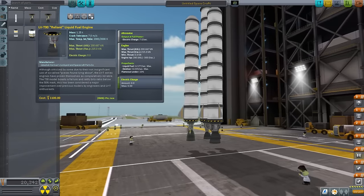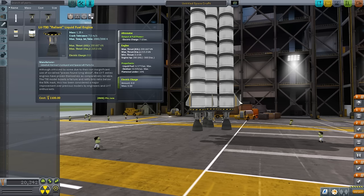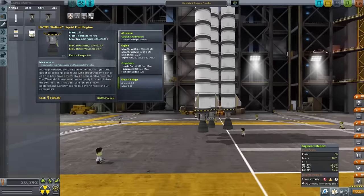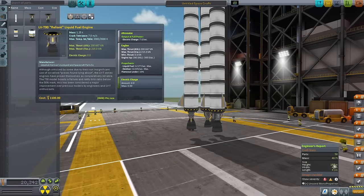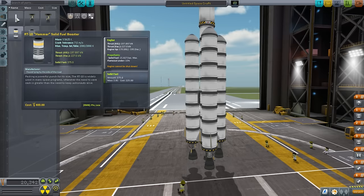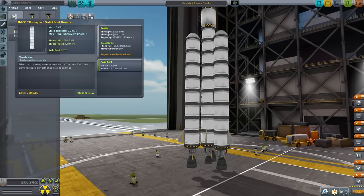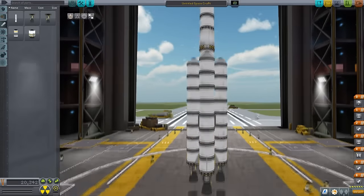We'll be lighting the center engine pretty quickly before we make our turn, because otherwise we might lack control. For the initial phase of flight I want the fins to keep us straight — that's why we have fins on the boosters and on the center stack. I've opted for three boosters because our mass is about 48.7 tons, and three Reliant engines give us 600 kN. We need at least 487 kN and no more than about 960 kN, so 600 kN falls nicely within that range. Liquid engines are more efficient than SRBs, though SRBs may be cheaper.